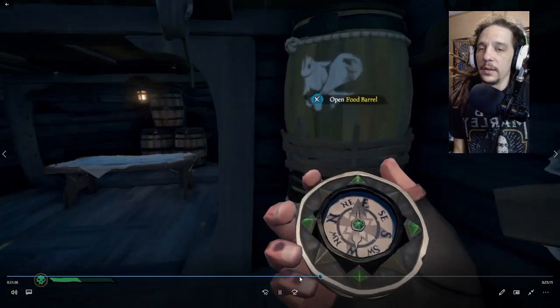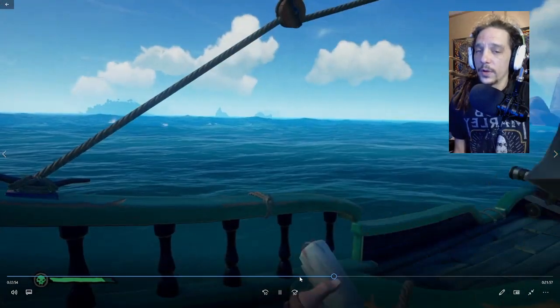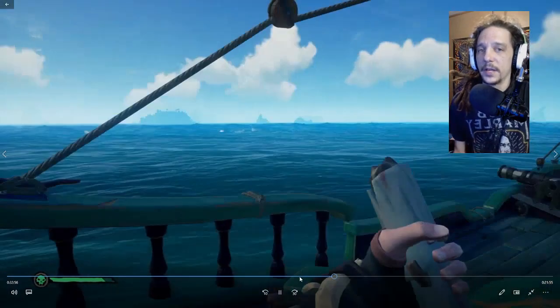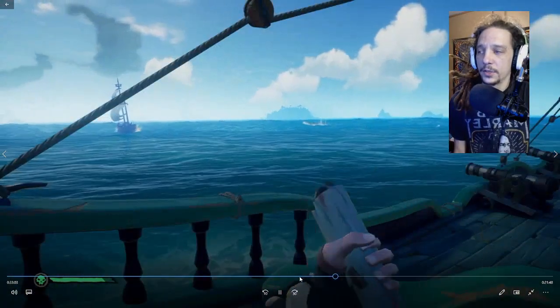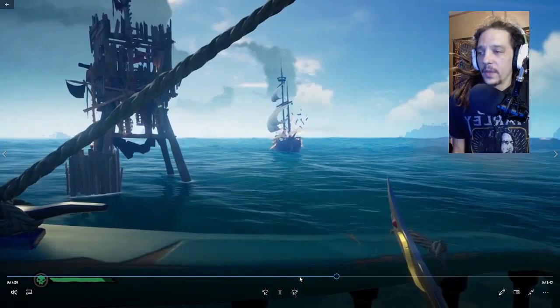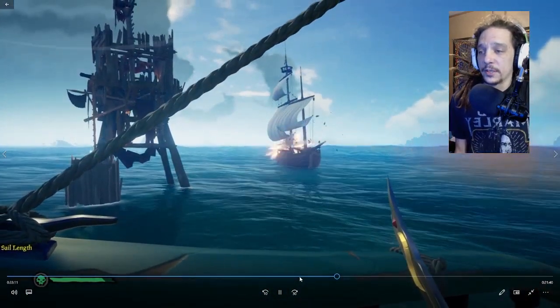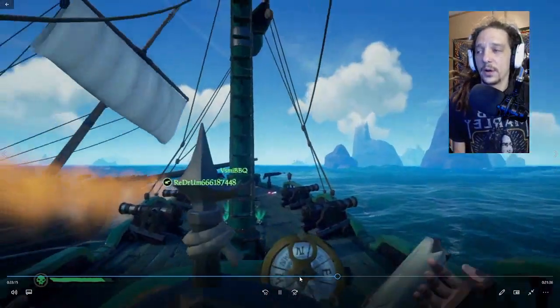That brigantine we got in a fight with earlier is already headed back to us, probably a little upset. Like we talked about in one of my previous videos, we're going to use the ship like a rotating turret — sit still, let the island towers do some of the work, then shoot the brigantine from our ship and rotate with them as they move by. They're headed straight in so we want to slow them down as much as possible to minimize the damage we take.